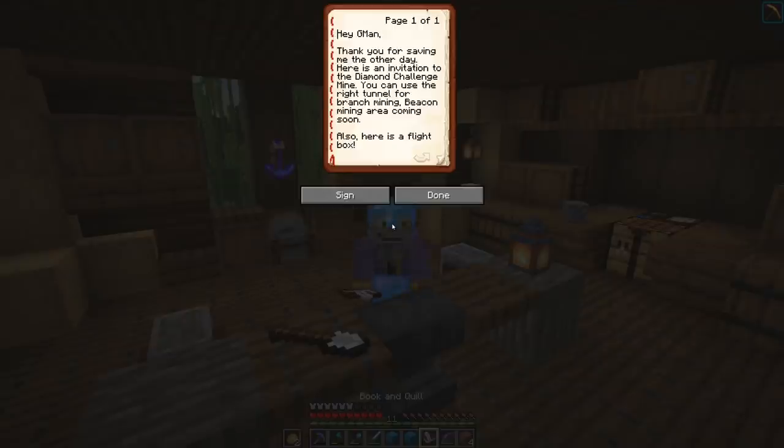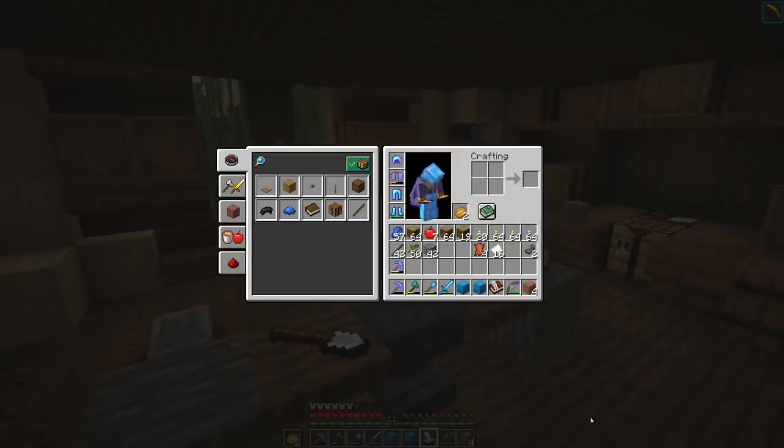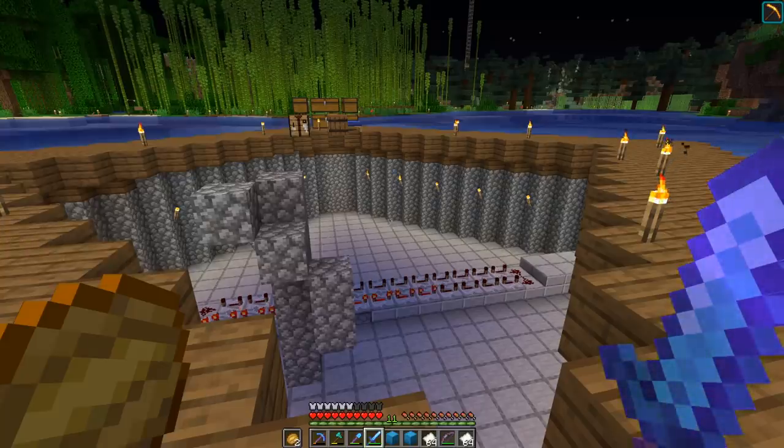Speaking of Green, I actually have a present for him. I put together a little book: 'Hey G-Man, thank you for saving me the other day. Here's an invitation to the Diamond Challenge Mine. You can use the right tunnel for branch mining — beacon mining area coming soon.' Also, here is a flight box. We're going to fill one of these flight boxes full of rockets from the creeper farm that we built in our last episode — we can either choose Fly Me to the Moon or Come Fly With Me.